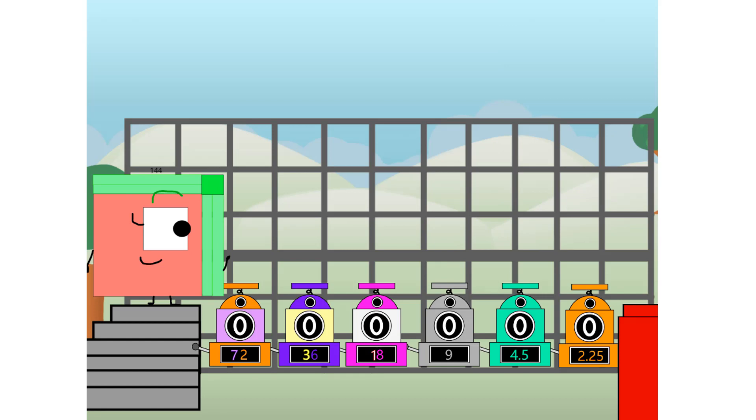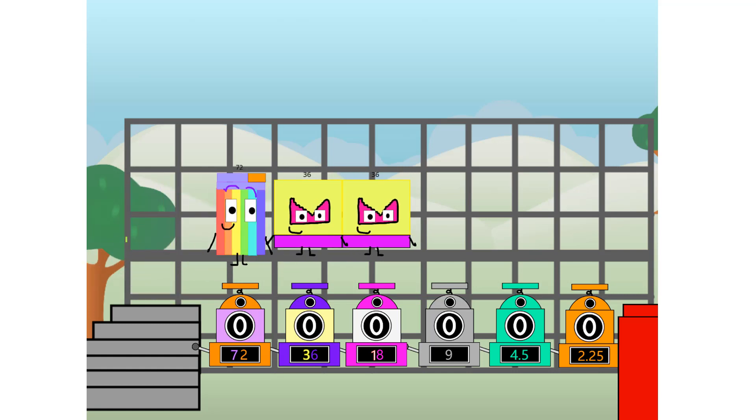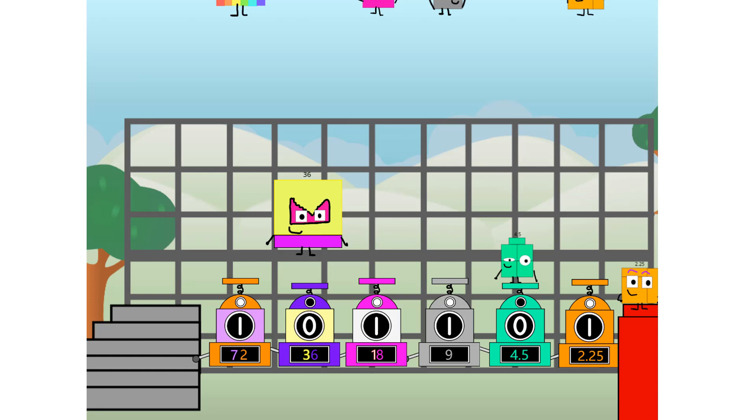First I split in two: 72, and 36, and 18, and 9, and 4.5, and 2.25, and 2.25 more to press the big red button. Then you choose who's going up: one of me, and none of me, and one of me, and one of me. I can't make a square than 9, and one of me. Fire! Sweet.